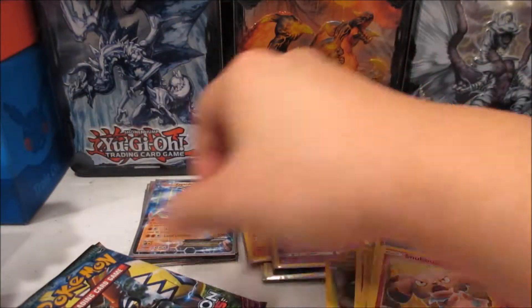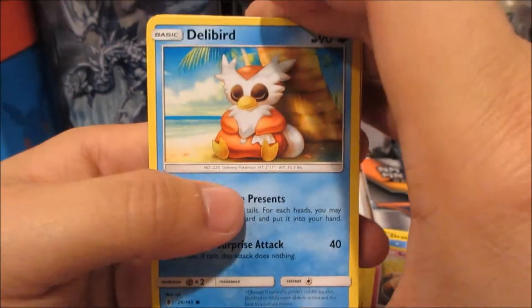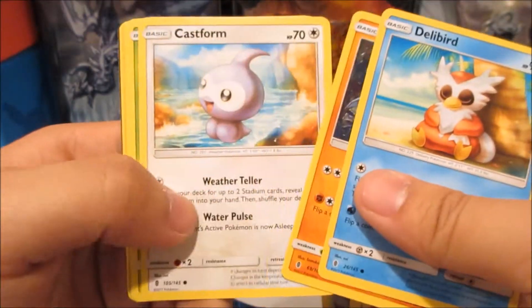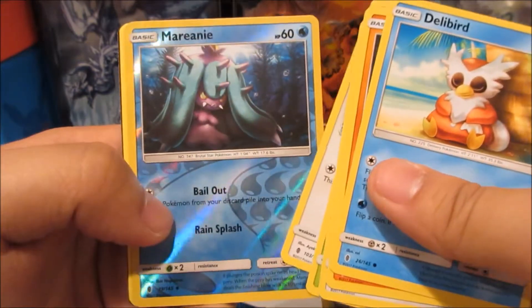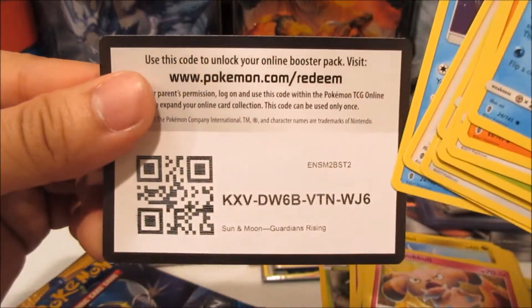Sleeve that up. Next up Guardians Rising — oh man, that doesn't want to open either. All right, now it does. We got a Delibird — deliver us the goods! Most pass, Castform, Phantom, Taylo, Marowak reverse, and Salazzle. So I didn't get anything there. Here's a code for you guys.